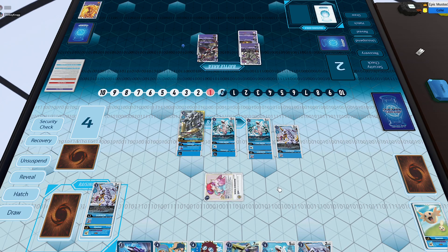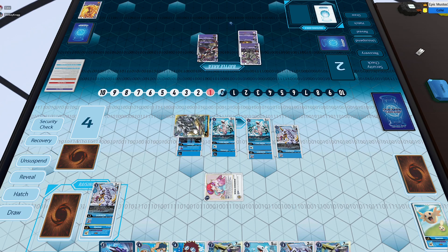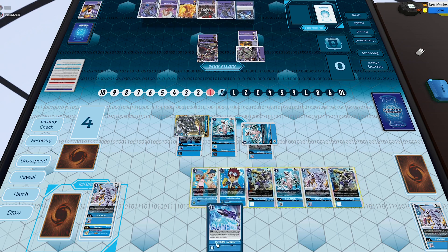I go into Lobomon directly for two, digivolve him, and use his on-digivolution effect to go into Ancient Garurumon for zero by resting Nokia. At this point I have game on board — I swing with Ancient Garurumon, use his effect to make him active again, then just swing with the remainder of my digimon for game. That's going to be the game! If you enjoyed, let me know in the comments, subscribe, like — all that good stuff. Thanks for watching and I'll see you guys next time.